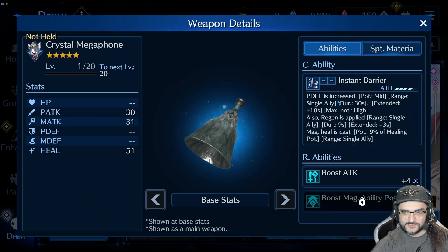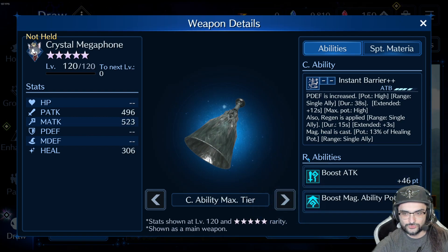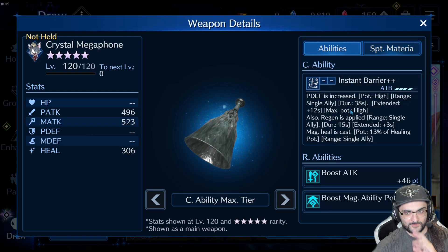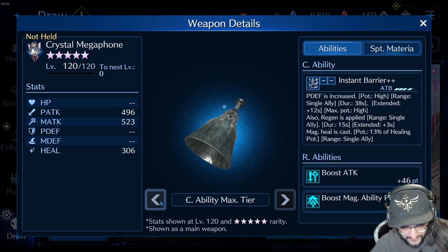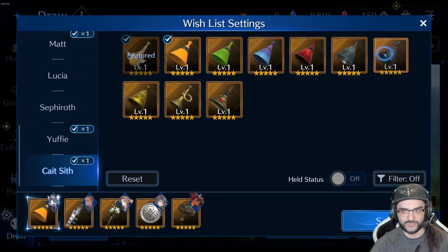Crystal Megaphone has Instant Barrier — P-Def is increased with regen and magic heal. Starts out at mid then goes to high at OB-6. Boost attack, magic ability potency, all three magic attack. Just another buffing weapon — buff defense for an ally. It seems like Cait Sith is going to be very built around either being a luck-based damage dealer or a buffer and debuffer. That's the vibe I'm getting right now with this kit.